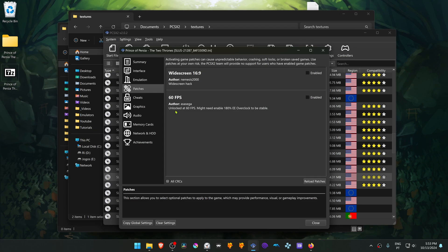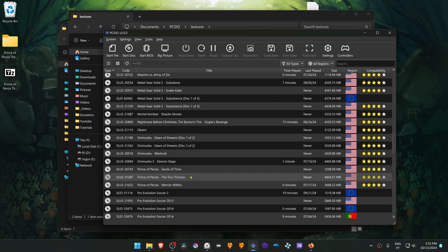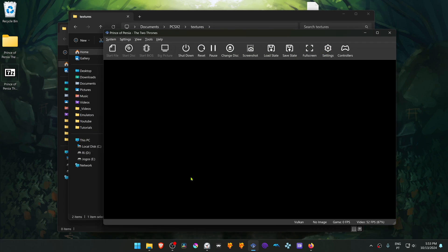Then if you go to Patches, here you can turn on the widescreen patch and 60 FPS if you want that. Then close this, run the game, and the HD textures should be working. That's it for this video, and thank you for watching.